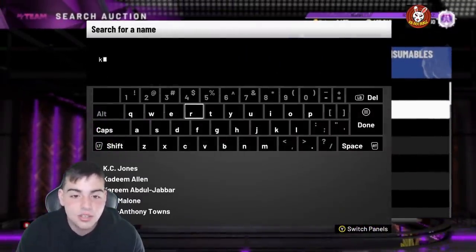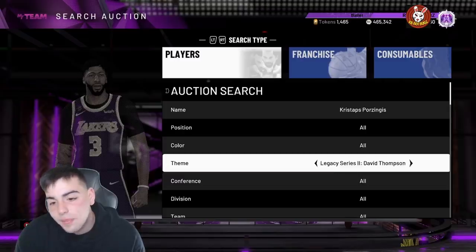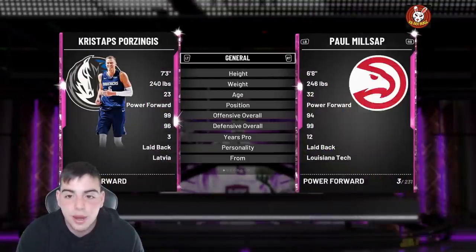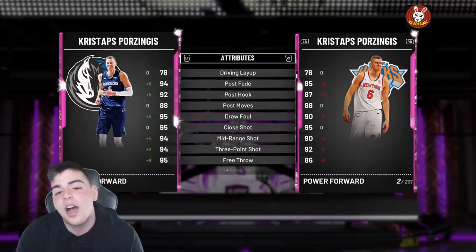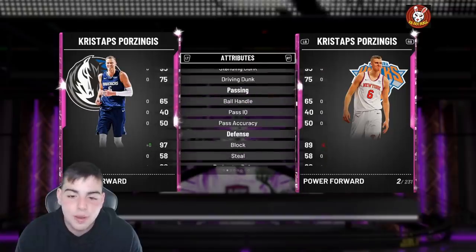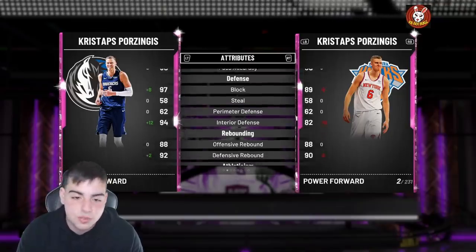This is the new content. I'm kinda mad about the new Kristaps, but I guess they had to drop it — he went off, he deserves it. I still don't know how they didn't drop a Giannis. This Kristaps — let's compare him to my Kristaps. He has better defense, which is kind of annoying. Very similar stats, if not the same exact stats. If you really want to spend more money on him, go ahead. This one has more value because he's in the prime set. The new Kristaps is not in the prime set — he's just a Moments card, so it's really nothing special.